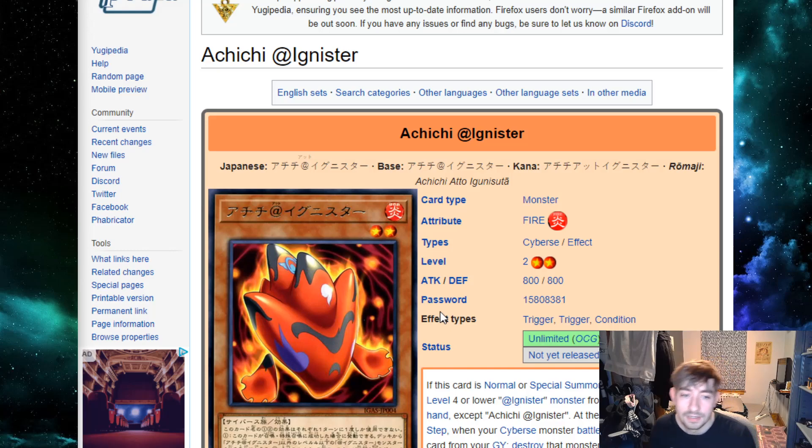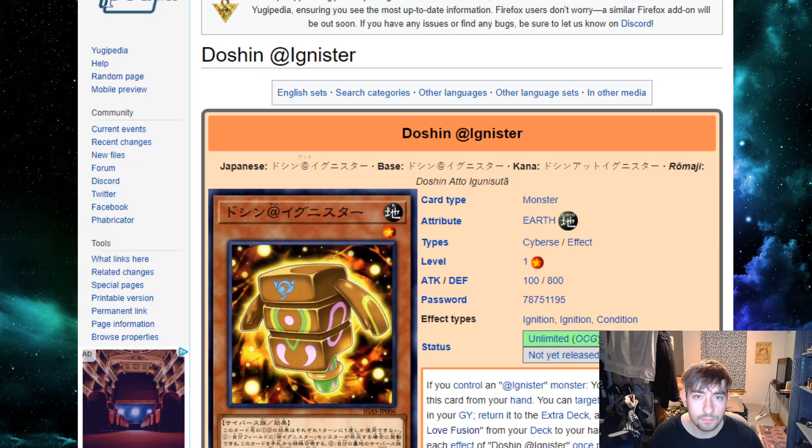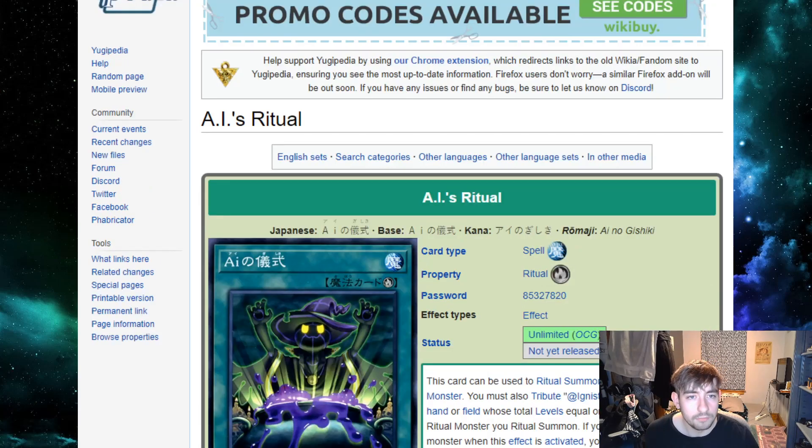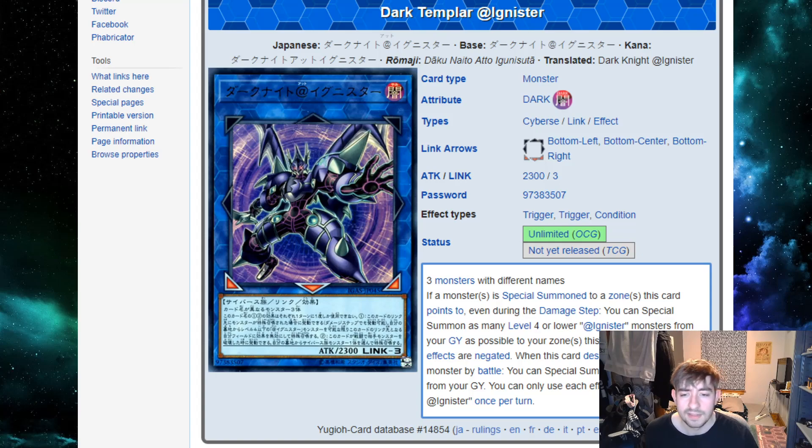Ad Ignister is a cyberspace archetype played by a character in the anime called Ai. It uses every single attribute, but they're all cyberse, and it has every single extra mechanic you can think of — fusions, synchros, XYZs, links, and even rituals. One flaw is that the deck seems kind of spread too far out and not cohesive enough to really end on substantial stuff.